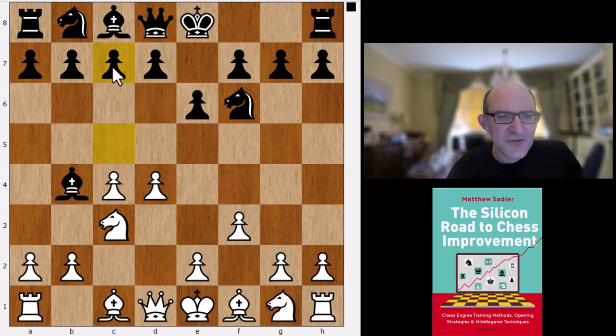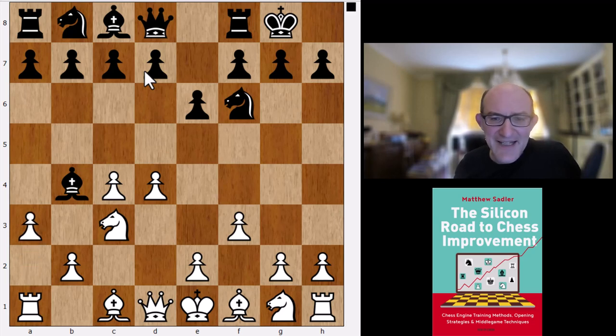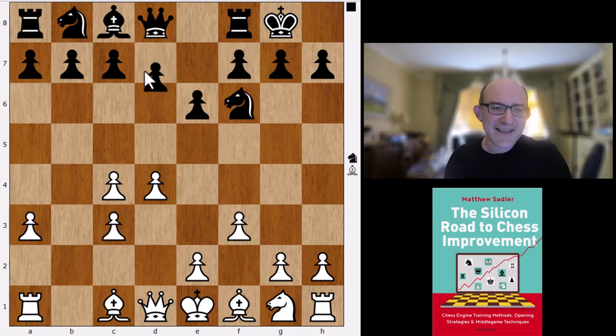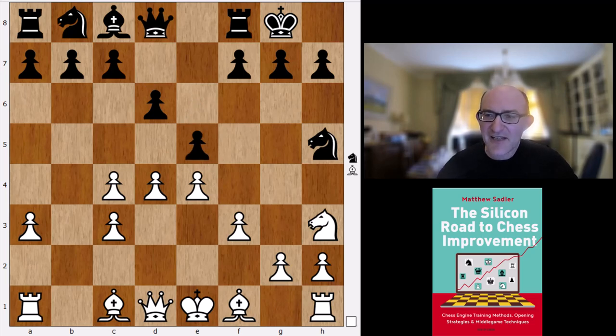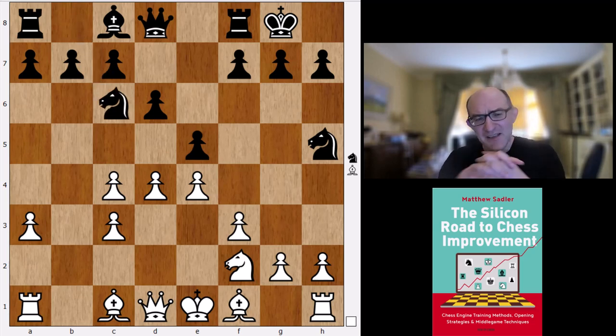We saw that Komodo Dragon wanted to play c5 and strike back in the centre straight away. Koivisto does something quite interesting - it plays a system that a very strong Russian player Tomaszewski has played. Just takes, takes, d6, e4, and then Nh5. So threatening queen h4 check, Nh3, and then e5. Then Nf2, Nc6. It's a perfectly reasonable form of development, but doesn't look that thrilling to me, I have to say.